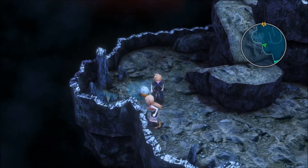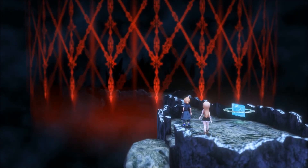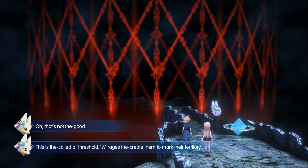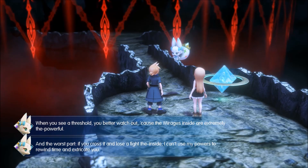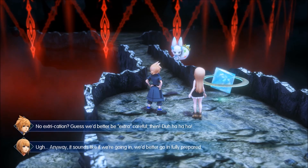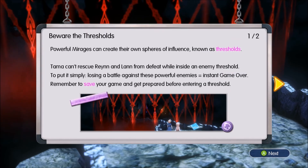Oh my god, it interacts with the water! Come on, Choco Chick, let's go. Ooh, safe spot. What the — oh, shit. Okay, good. Anyway, it sounds like if we're going in, we better go in fully prepared. That's good for sure. And don't forget to save your progress, too. Powerful Mirages can create their own spheres of influence known as Thresholds. Tama can't rescue Ren and Lon from defeat while inside a Threshold. Losing a battle against these powerful families equals instant game over. Remember to save.